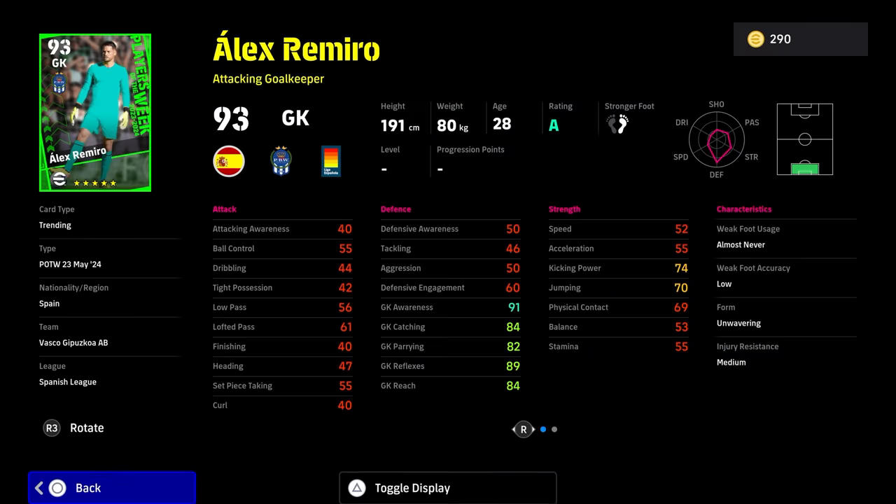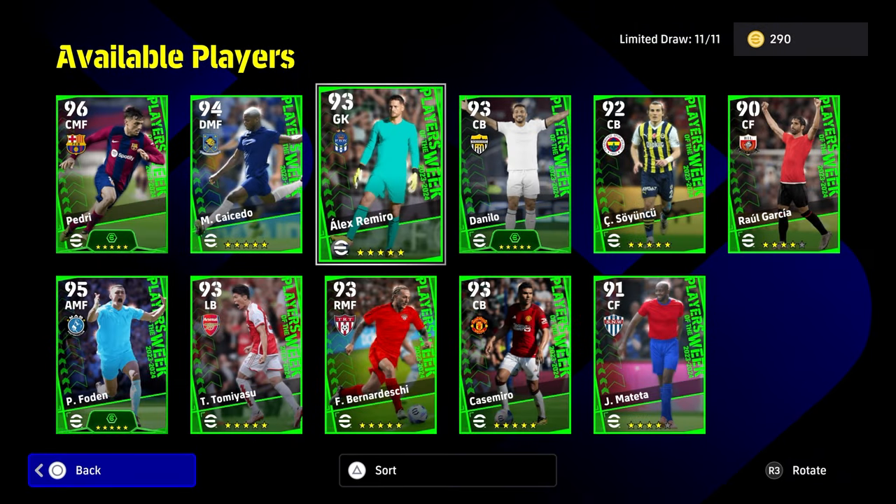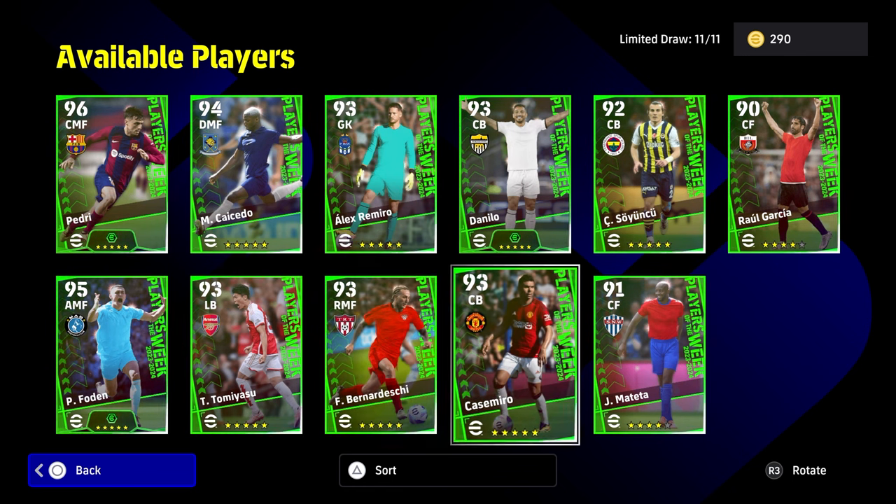And then we have our goalkeeper — a standard goalkeeper. He's got long throw and low punt. Fairly okay. If you spin him, you can use him for the week when he's on A rating.